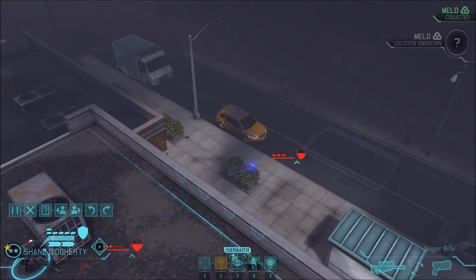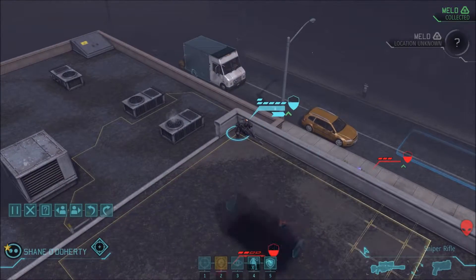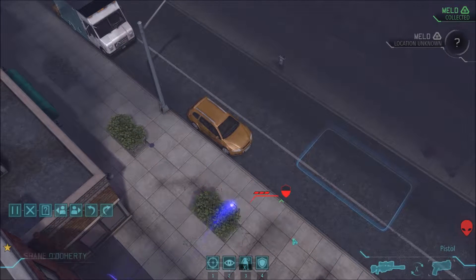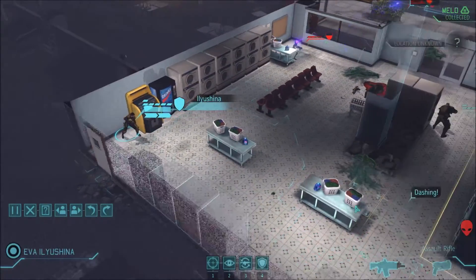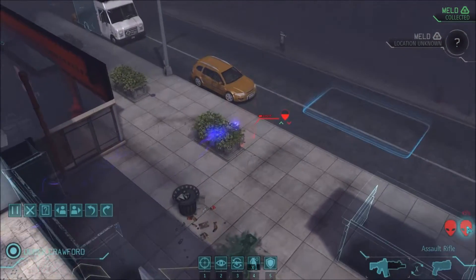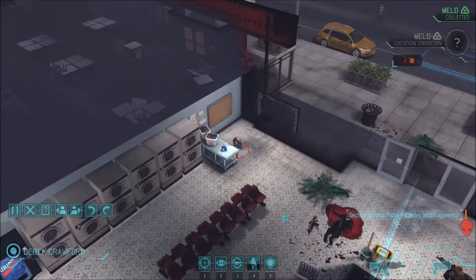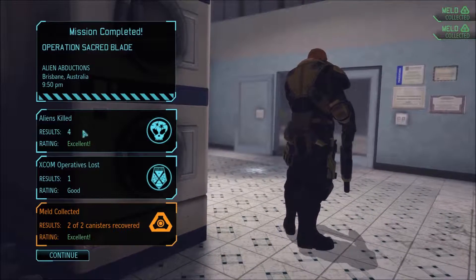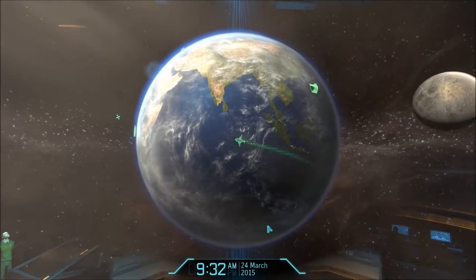Switch to the pistol for this shot — I might get lucky and get a critical. Nope, no critical. You can't crit with a pistol, right? Two damage, damn it. Let's try. There we go. Well, we got both the meld but I lost an operative. That's a shame. Well, that's what you get — I took the risk, I went forward, he didn't do enough damage to get the kill, and it was only in half cover. So of course, yeah, you're going to lose some.